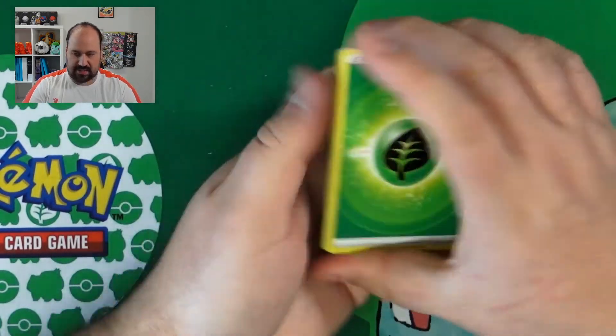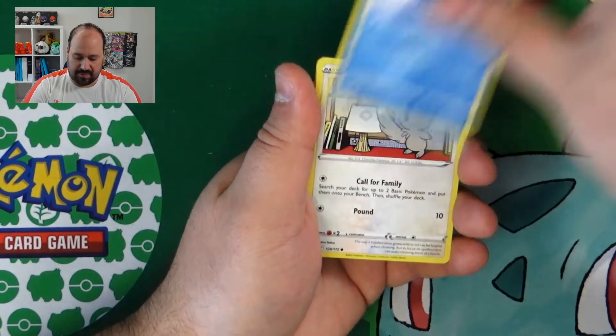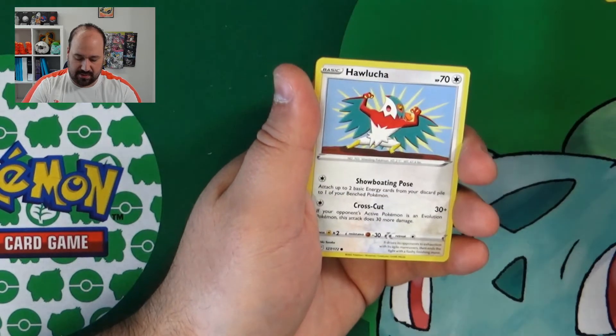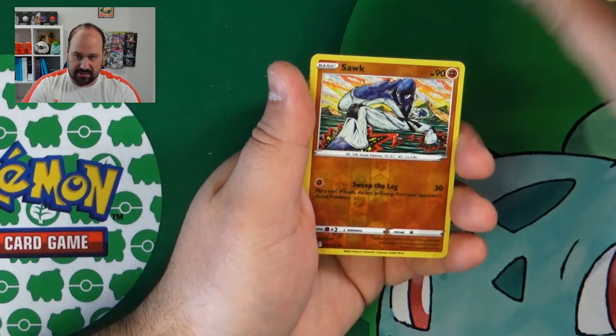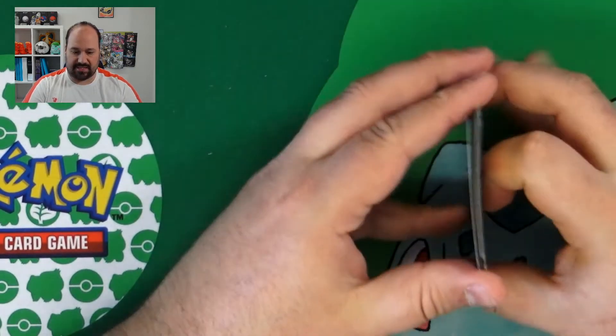Grass Energy, Beartic, Fracture, Crodant, Piplup, Mincino, Carrablast, Weasel, Aulucha, Soak Reverse — and a Wormadam with the Sandy Cloak.